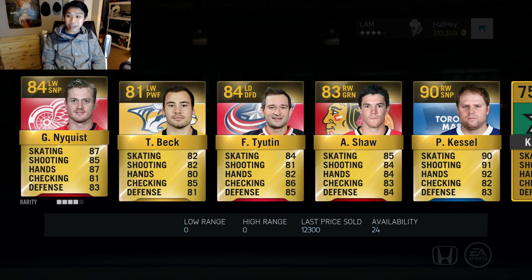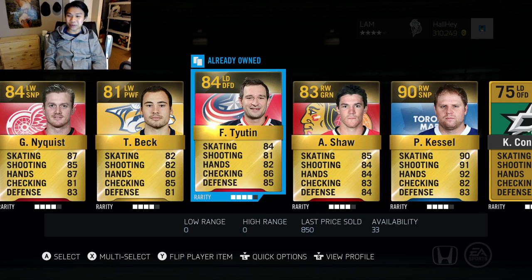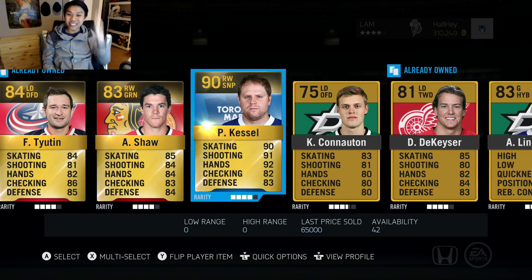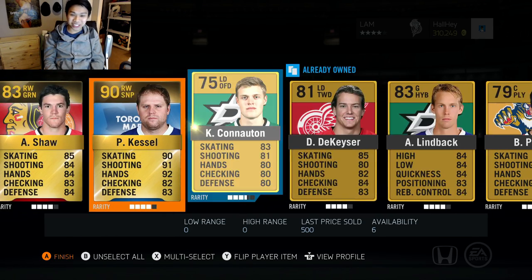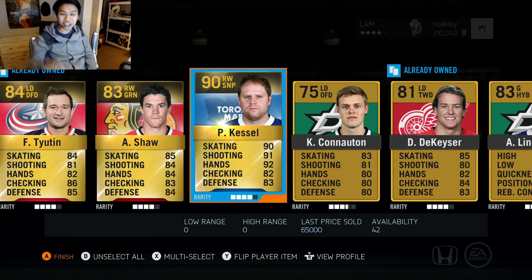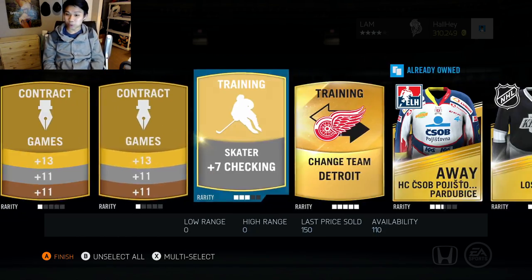Oh my god — Phil the Thrill Kessel! He's not been traded yet, but Phil Kessel at 65,000 coins — he's a 90 overall right wing sniper. I'm just at a loss for words right now. Look at those stats: 90 skating, 91 shot, 92 hands. We definitely made back the pack cost and the last pack as well!